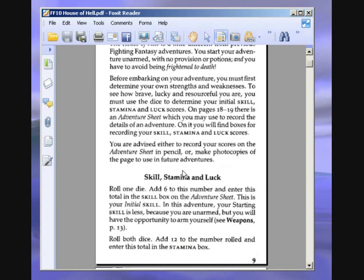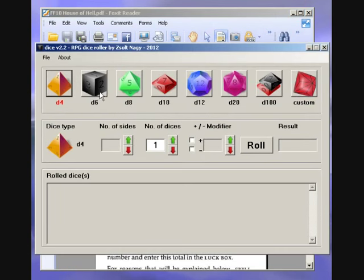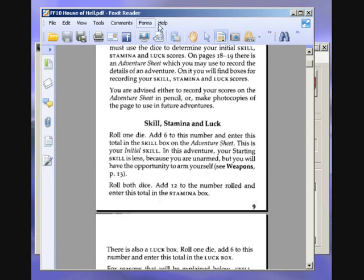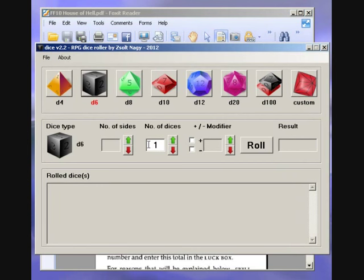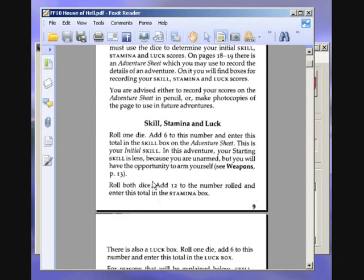Roll one die, add six to this number, and enter this total in the skill box on the adventure sheet. Rolling now — we get a two. So that's eight for skill. In this adventure, your starting skill is less because you are unarmed, but you will have the opportunity to arm yourself.